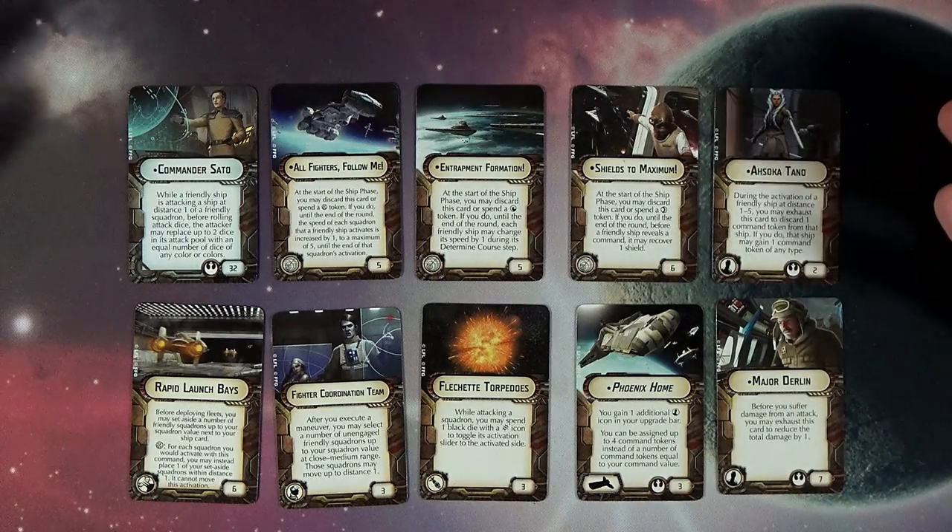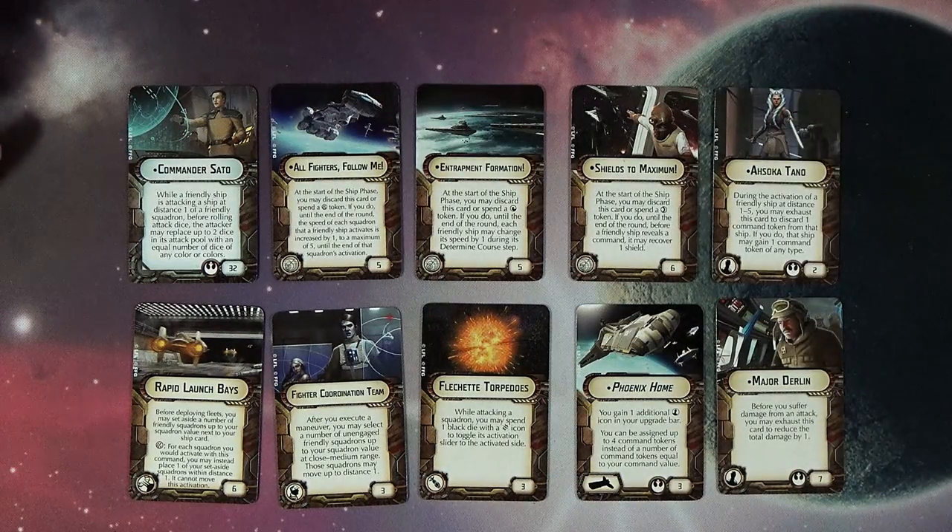Then we've got Entrapment Formation, which is really cool. At the start of the ship phase, discard or spend a maneuver token. If you do, until the end of the round, each friendly ship may change its speed by one during the determine course step. A free maneuver for everybody seems good and almost makes flotillas a little redundant.